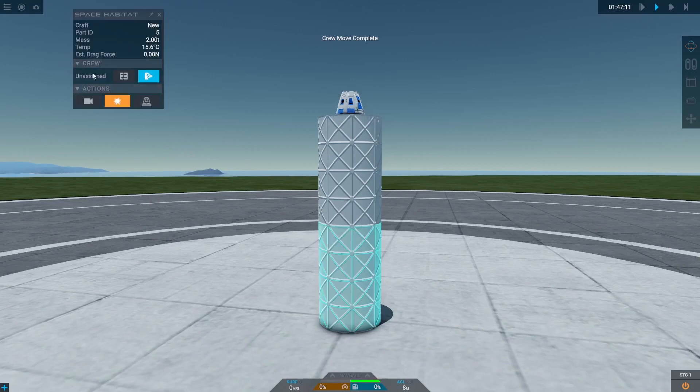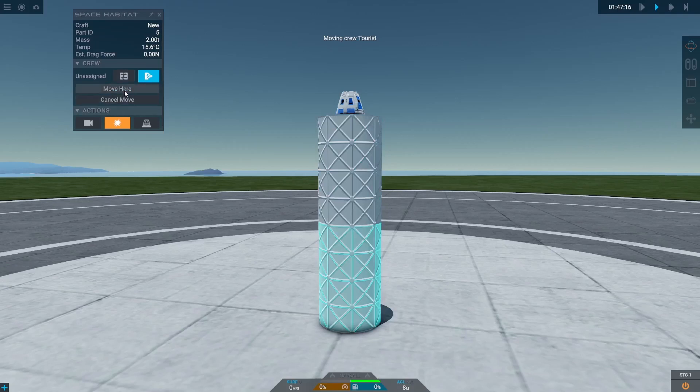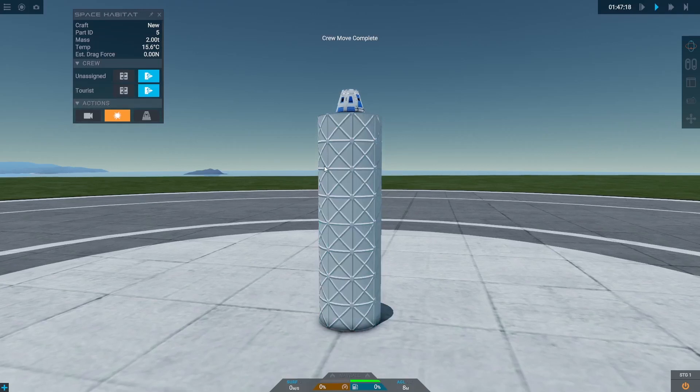Something else worth pointing out which is minor but really cool is that the EVA button also now has a new little sprite, and the crew transfer button has its own image to match.